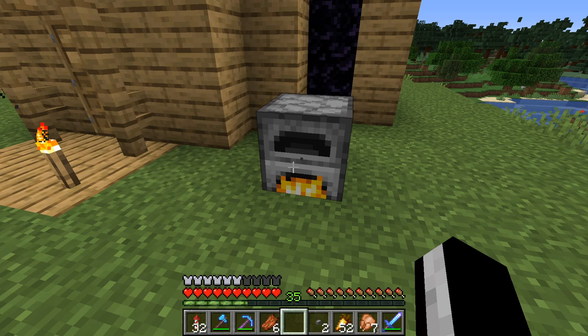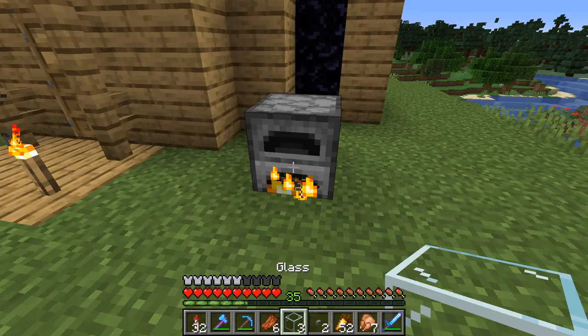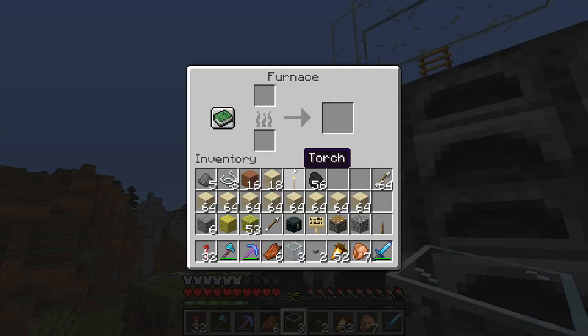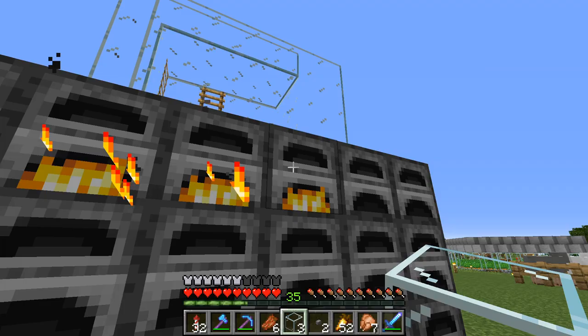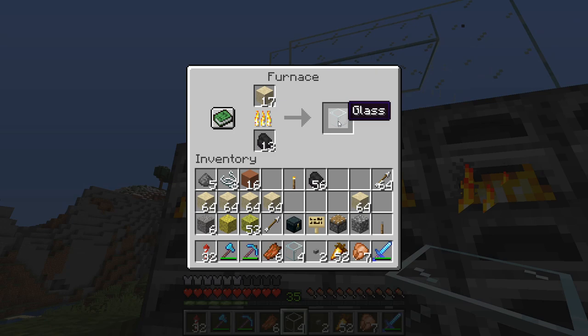One of the worst things in Minecraft is waiting for things to smelt. It takes forever, it's slow, and a lot of times you're waiting on these things to smelt so that you can build your next project. I've been here many times, and it really wasn't until recently that I figured out that there are ways, even when you're beginning a new Minecraft world, that you can speed up the process of smelting. I used to have just one smelter like this, and then I would kind of go over and build these massive walls of smelters, fill all of them up, put like half a stack in here and half a stack in here.